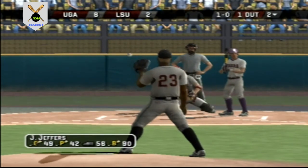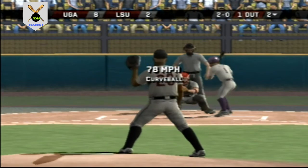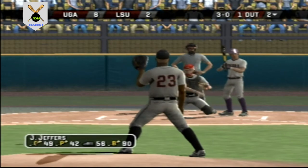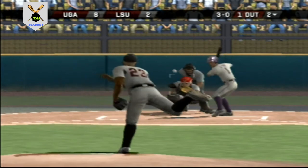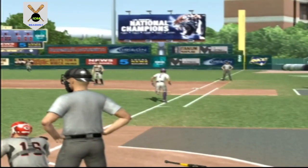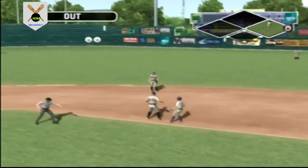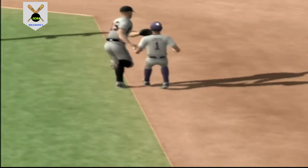Throw to first and on to first for the out. Missed with a fastball there. Breaking ball too far off the plate for a ball. Fastball missed away. He gives up the walk on four straight out of the zone. Sosa is digging in. Line drive right side — they get one, throws to the pitcher covering, double play! Great execution on that double play to get two big outs.